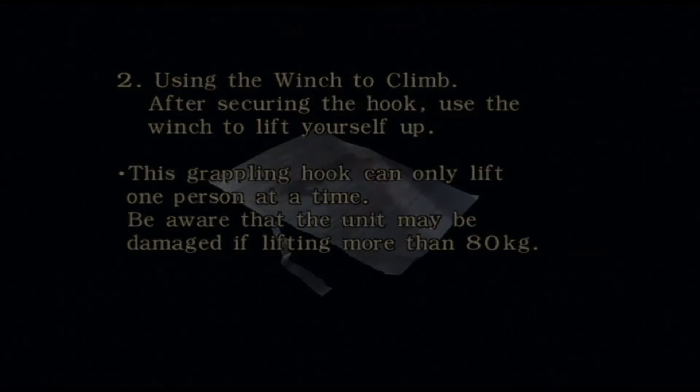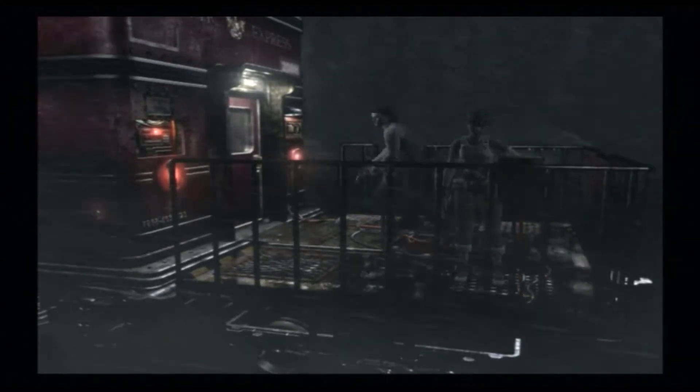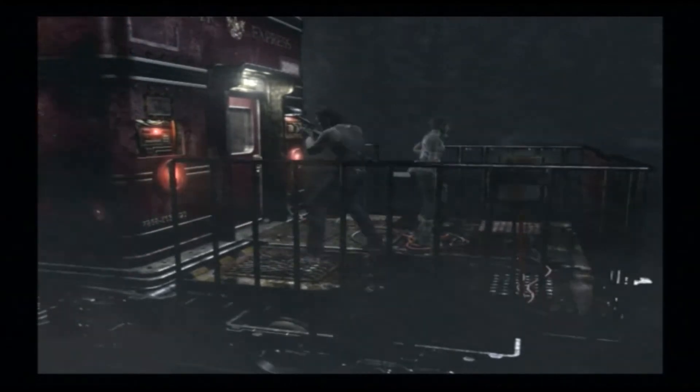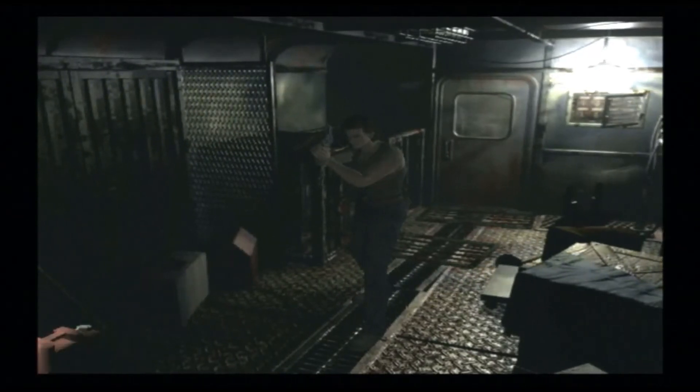As soon as we pick this up, something relatively minute but interesting happens — the camera angle changes. I don't know why, I always thought that was a bit weird. Also, I don't think I've explained this yet: although we control Billy, you can actually control Rebecca too. You can control your partner with the right stick. So your main character is the left stick and your partner's the right stick, and that does come in handy. It seems a bit weird but it is actually quite useful for maneuvering the other character. This is why I think this partner system genuinely does work quite well.